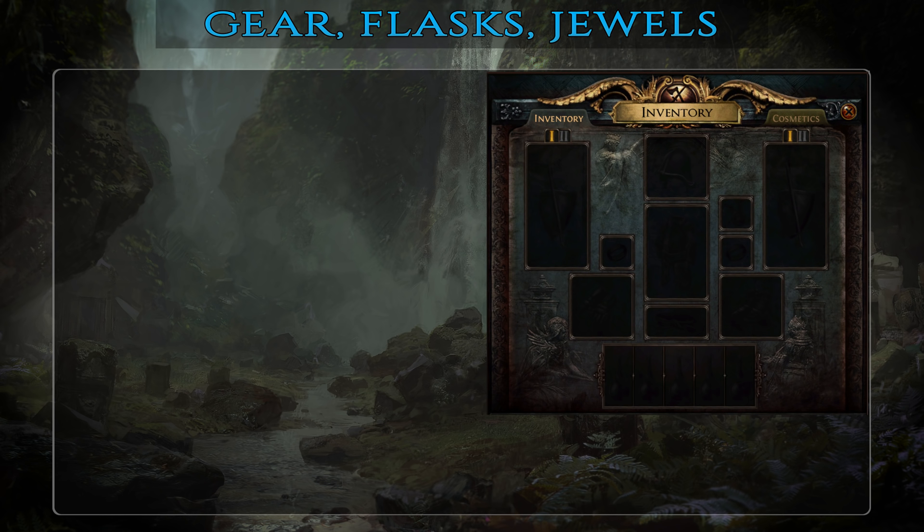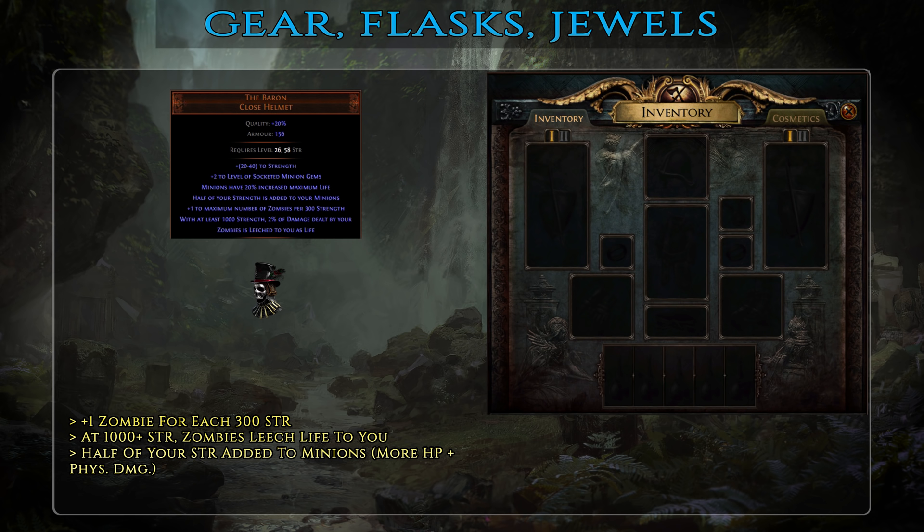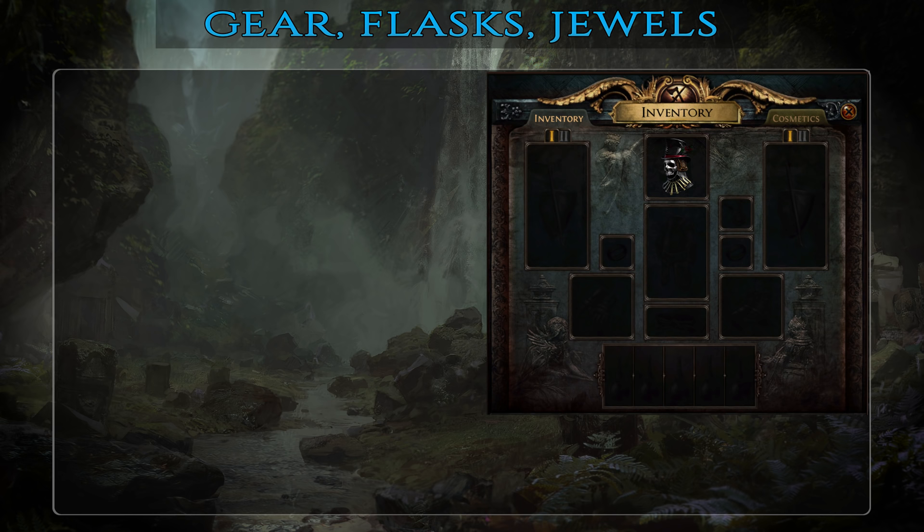In this section for each gear slot I will outline three tiers: basic, mid-tier and best-in-slot. You don't care at all about any kind of affixes that add damage to yourself, but only ones granting attributes, defenses and maybe some minion damage or movement speed if you can afford those. The absolute number one priority is to gather at least 1000 strength for the full benefit of the Baron helmet — the build's linchpin item and completely mandatory. As its description says, you are allowed to summon an additional zombie for each 300 strength you have. Half of your strength is added to each minion increasing their life and melee physical damage. When reaching 1000 strength, 2% of the zombie's damage will be leeched to you as life. On top of that it grants two levels to minion gems socketed in it, perfect for Animated Guardian and spectres along with their supports.